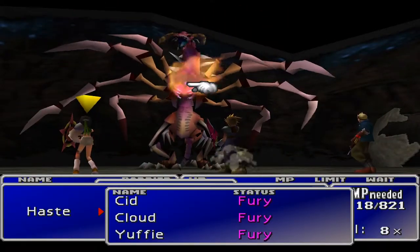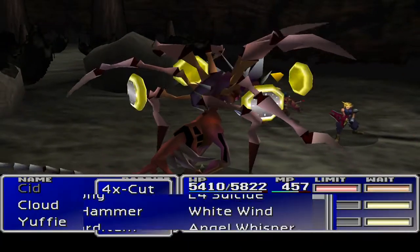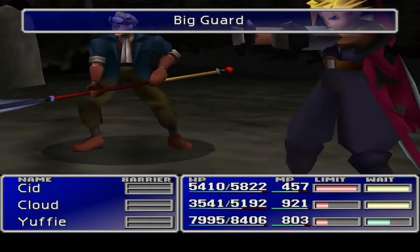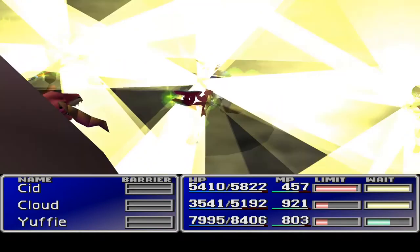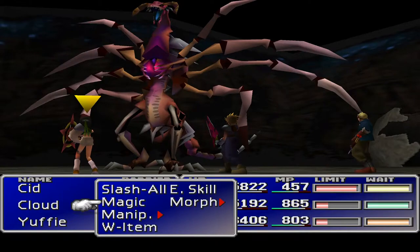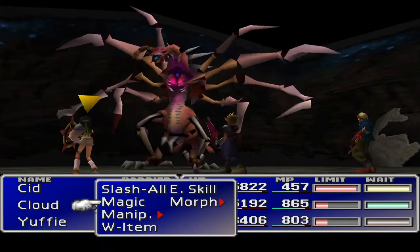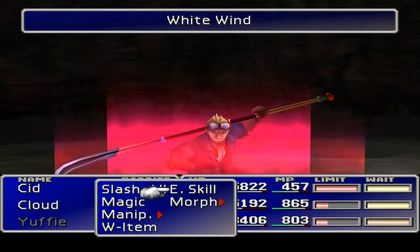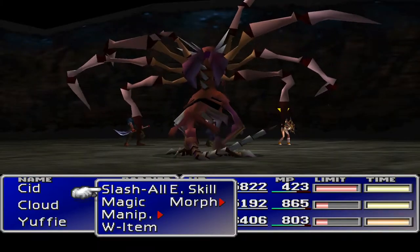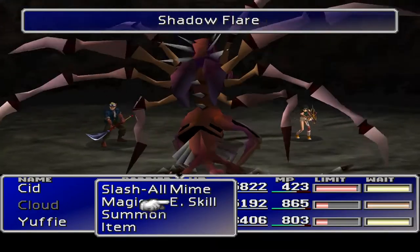Cloud's gonna Big Guard and Cid is gonna White Wind - wrong way around, should have White Winded first rather than the Big Guard. Now literally all we're gonna do is wait. We need Shadow Flare - I don't know what triggers him, whether there's a lower bound on his health that kicks that off or what. It's just gonna be me pressing triangle until he does something Shadow Flare-like.